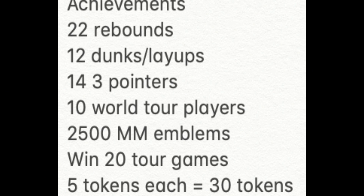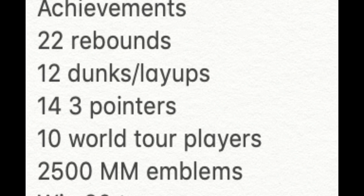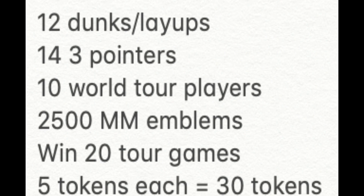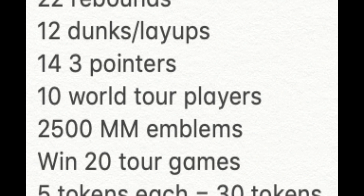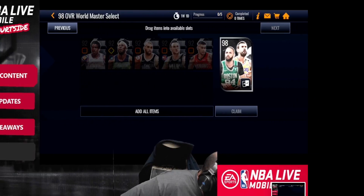Nick mentioned the achievements for the promo — similar to El Dorado. There are six achievements worth 5 tokens each, giving you 30 tokens total. They include: 22 rebounds throughout the promo, 12 dunks or layups, 14 three-pointers, collect 10 world tour players, earn 2,500 monthly master emblems, and win 20 tour games. Those 30 tokens are enough for at least one nickname player guaranteed. The achievements are pretty easy — just play through tour events, and those will help you hit the stat and collection milestones too.